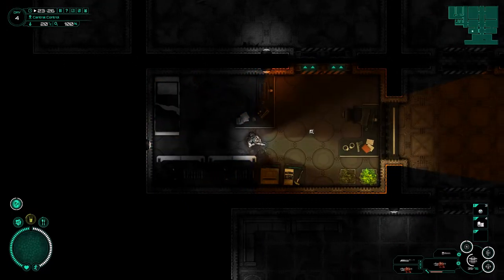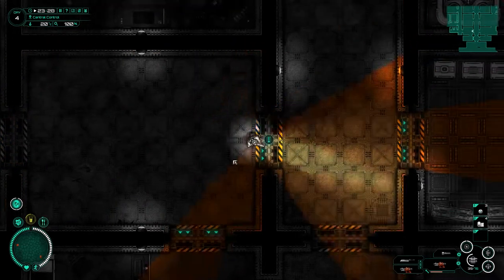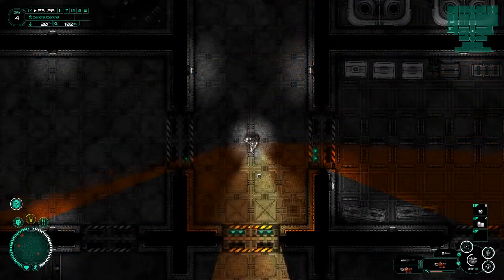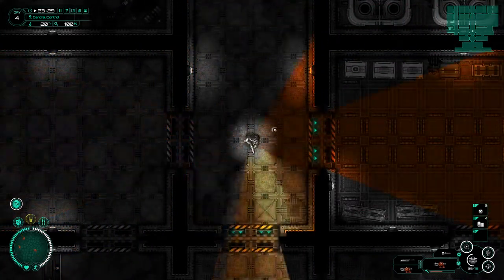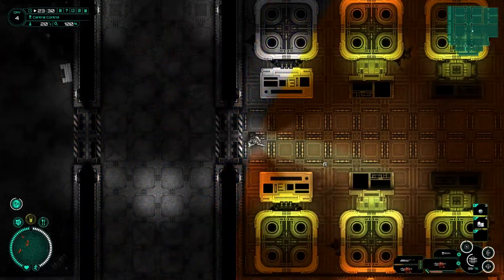Hey guys, welcome back to Subterrain. We are in the MPO Command Center. Last time we were in the casino and we managed to pick up two very important items, and I'm going to bring them into the research and production area.